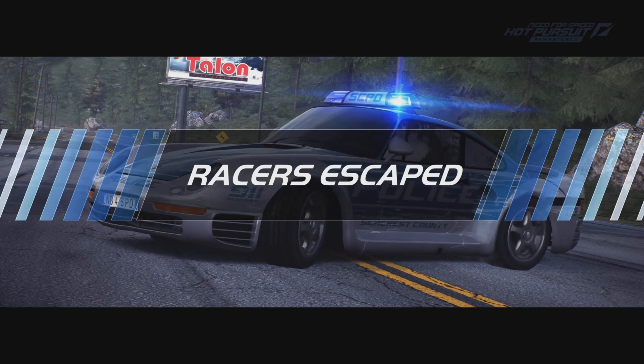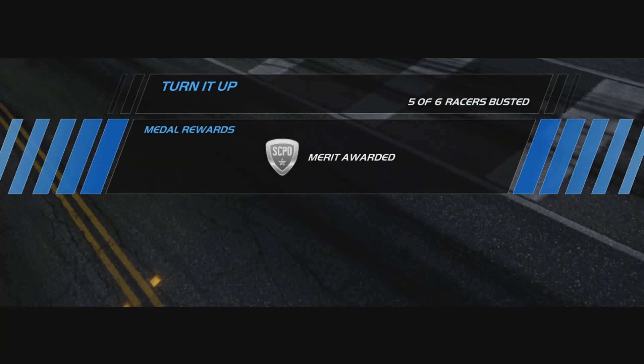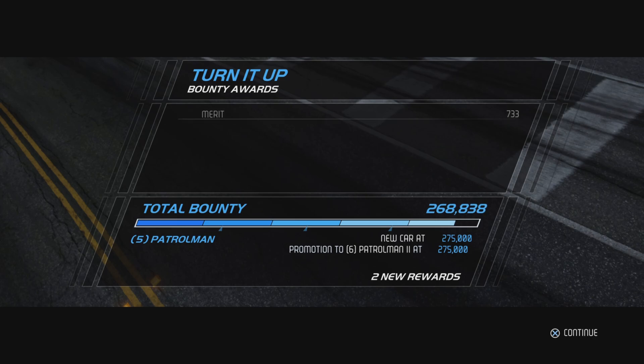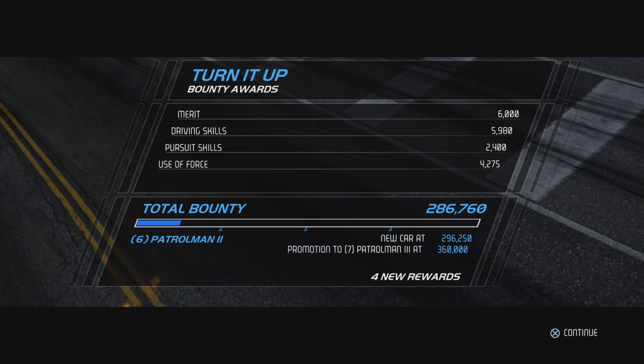We've only got one spike strip left with less than a mile remaining and this fella is well ahead. He jams the systems and there you go - racer escaped. So we failed the mission pretty much. We did get a merit but not all six busts so in my eyes that's a fail. We get four rewards as we go over the bounty to reach patrolman level six overall.